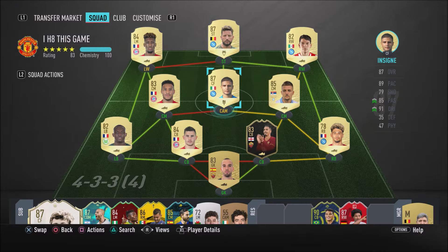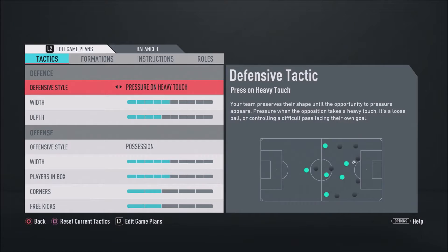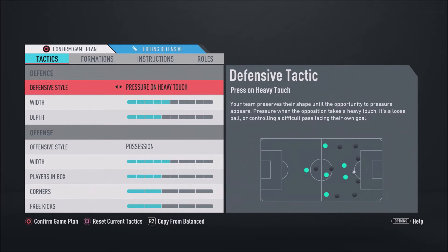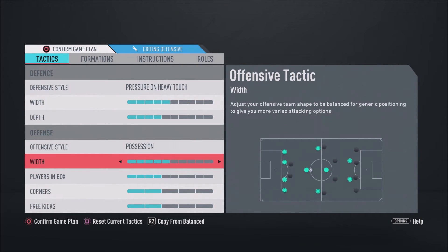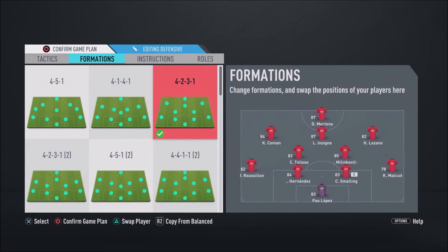I'm going to get into the custom tactics. First things first, the formation - you're going to want to use the 4-2-3-1. Defensive style: pressure on heavy touch, width on around five bars, depth on around four bars. Offensive style: possession, width around five bars, players in the box four bars, corners and free kicks on two bars. Position your players with Mertens up top, Insigne just behind, and Coman and Lozano out wide with Milinkovic-Savage as the two DMs.